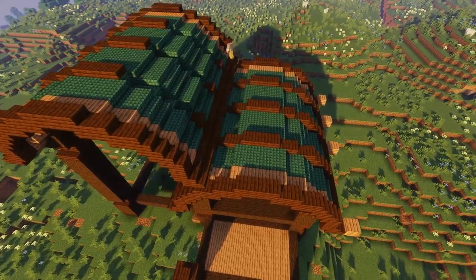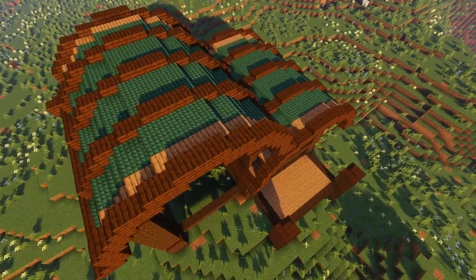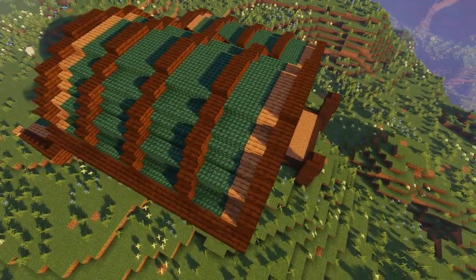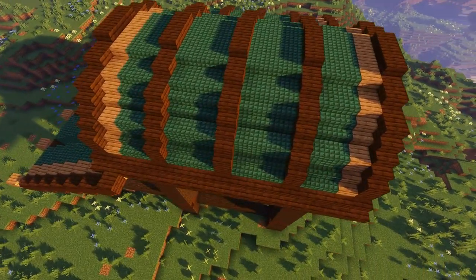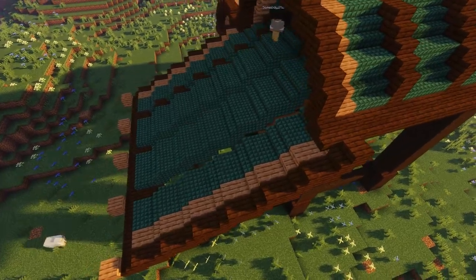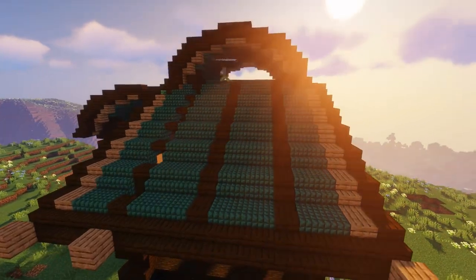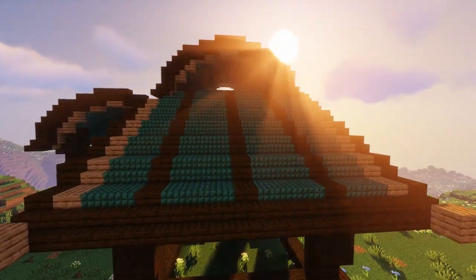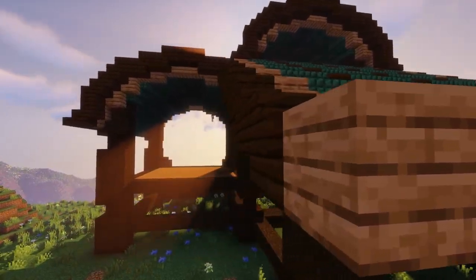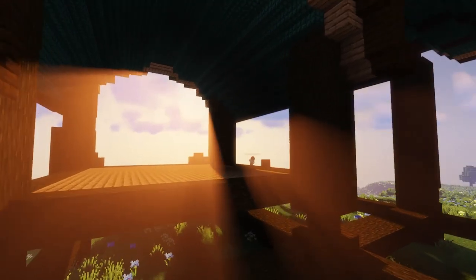It looks good from up above, and that's another thing. Obviously if you're in survival you don't always have an elytra, but check your builds from every angle — it makes a huge difference. Now I'm adding that same detail over here because it works here too: the exact same thing, three blocks in between each little strip, just adding some dark oak.